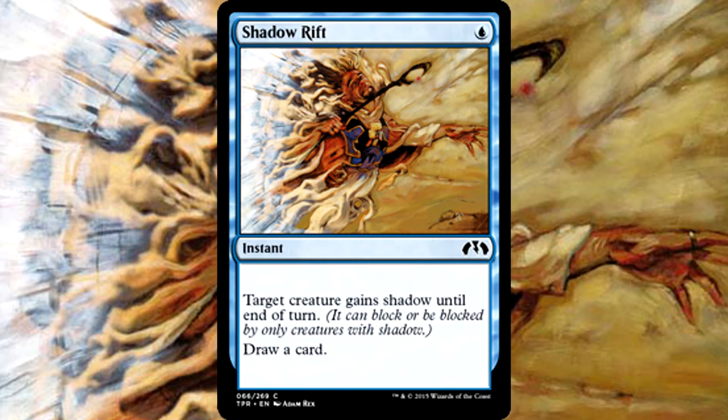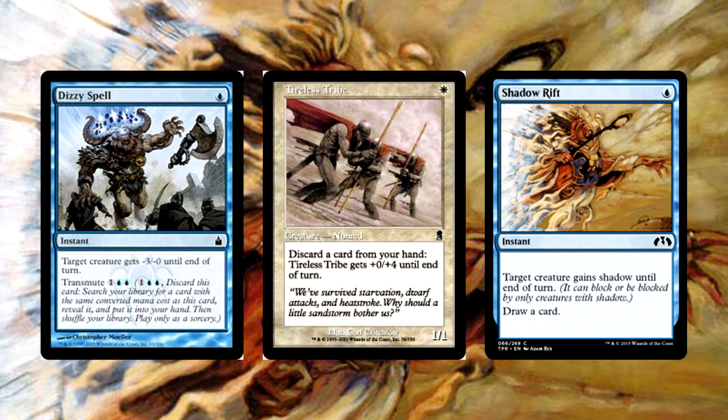First, let's focus on getting Tireless Tribe through blockers. The deck runs a playset of Shadow Rift — oh yeah, we're going far back for this. One blue mana instant, target creature gains shadow until end of turn. You know how many shadows there are in Pauper right now? Not many at all. Shadow Rift gives a type of evasion most decks can't deal with, and it replaces itself, allowing you to discard whatever it is you just drew for more eventual power. This is our way to get the tribe through. We're also running a single copy of Dizzy Spell as a three-mana tutor for both the tribe and Shadow Rift for whenever we need either. Transmute is incredibly effective, and you can look at this card as a fifth copy of both.